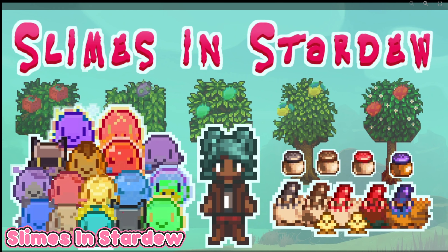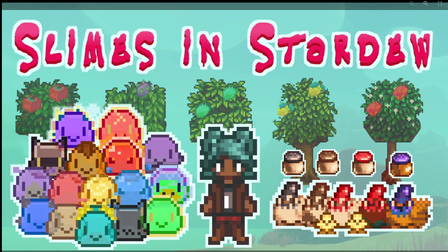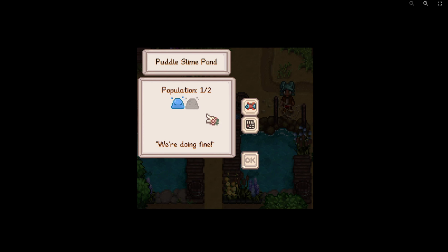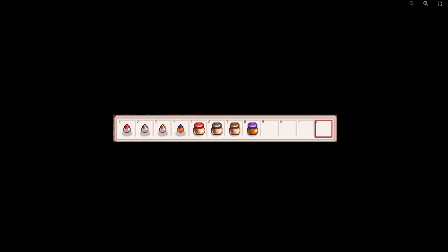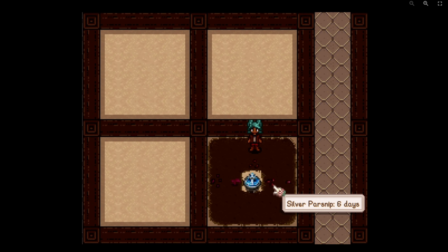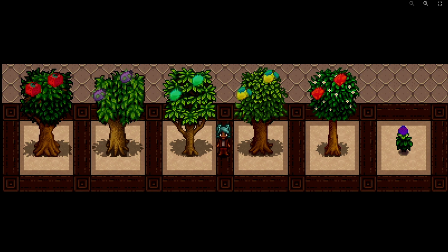My next mod is called Slimes in Stardew. I was using Slime Rancher in my 1.5 but it's not updated for 1.6, so I might use this instead when I switch over. The slimes look a little different but I just want more animals in my game. It also adds hens, slime drops, and slimes can live in a slime hutch. It even adds more content and the slimes drop eggs. If you don't want the hens you can disable them in the config. You can also buy seeds, and it even comes with veggies for the slimes to eat — it's really in-depth.